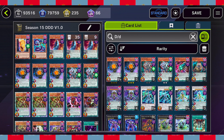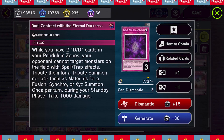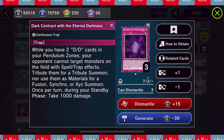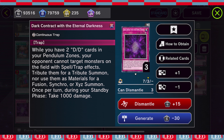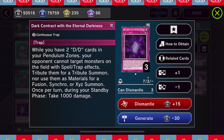I'm going to throw in one Dark Contract of the Eternal Darkness since we're going to be seeing Flue Wonderies. Also, Branded Despia uses Super Polymerization so we can use Eternal Darkness - at the bare minimum we don't have to worry about our monsters being targeted or even theirs for that matter.